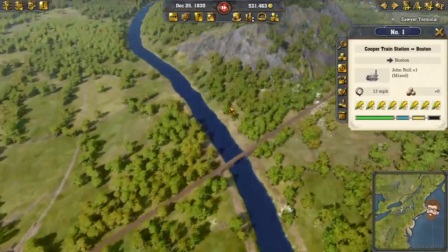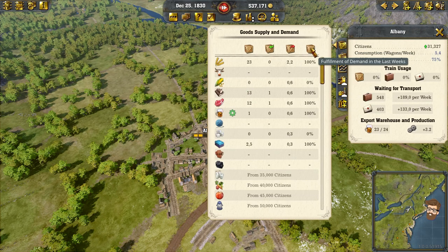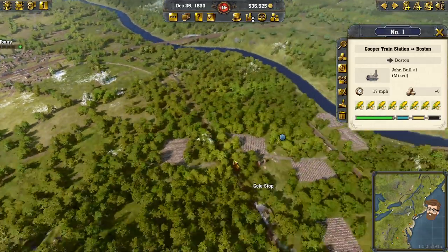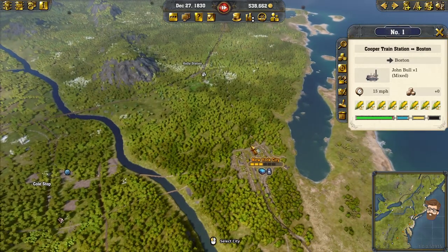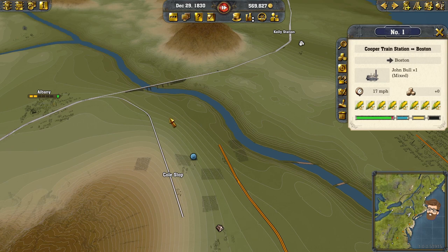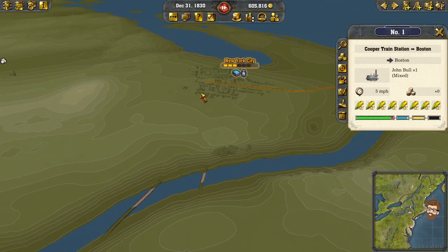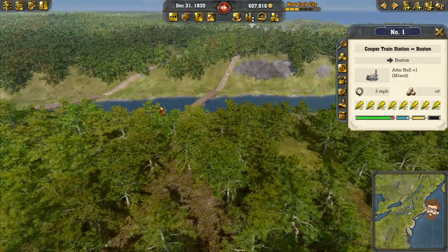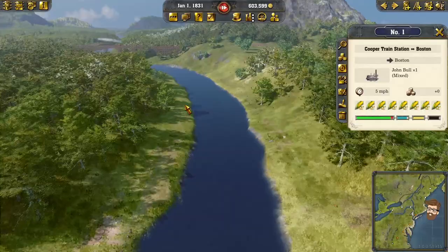Now we need to work on getting Albany built up, furthering the goal of the game. Let's take a look at our demands — we don't have any demand for that, but we do have demand for textiles, and I know New York can provide them. My crazy idea would be to actually go over the other guy's rail line, or kind of box them into New York City, come up, and then do almost a T-junction type of thing to hook up Albany and New York. The gridding of the contours would almost make sense to go along here and then swing down to connect to New York, just with how much contour we get with the drop going down toward the river.